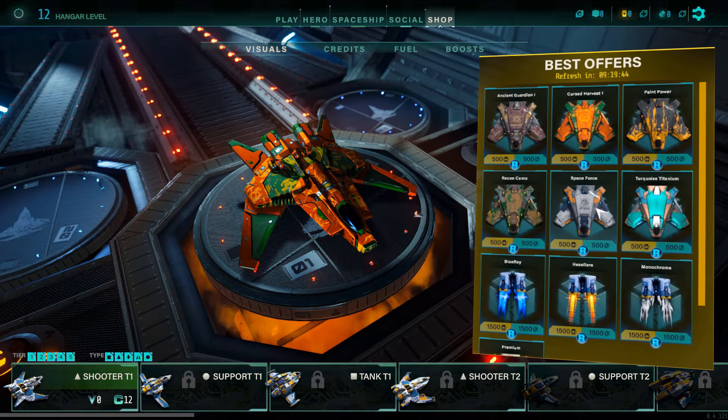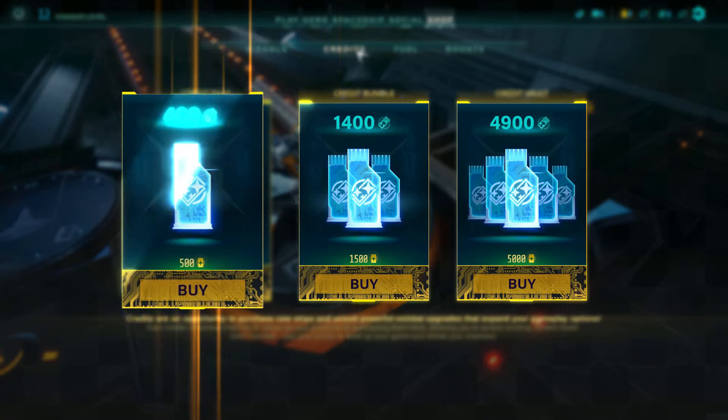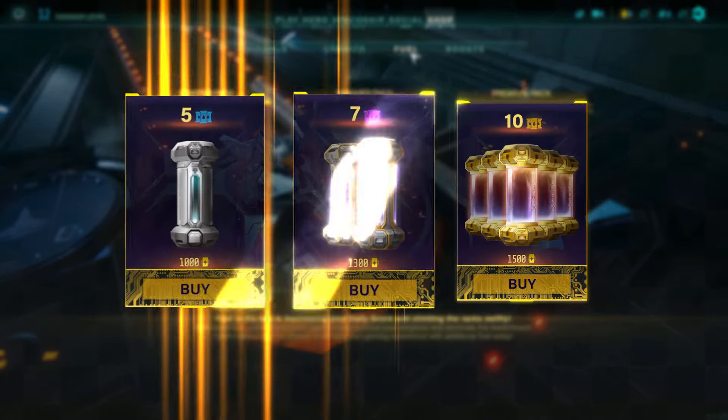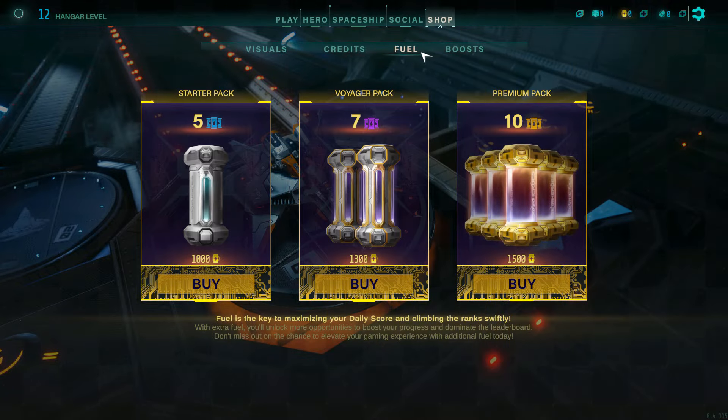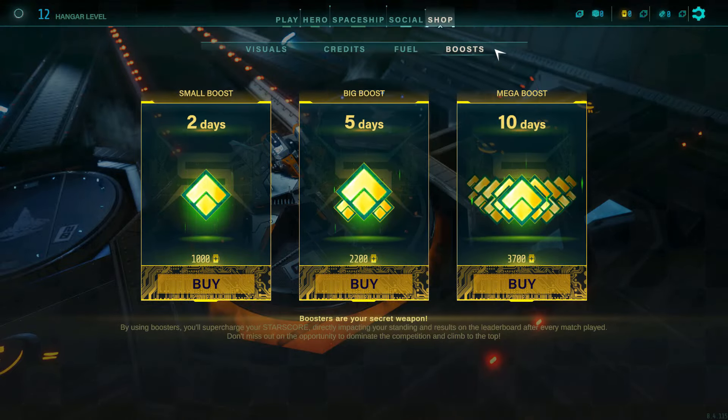You can buy various in-game skins for your spaceships. Credits, to ease your in-game progression. Fuel, to boost your daily score and climb the ranks faster. And Boosts, to improve the score reward for each of your ranked matches.